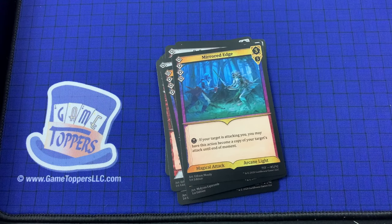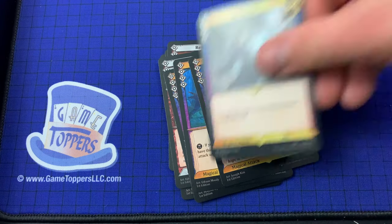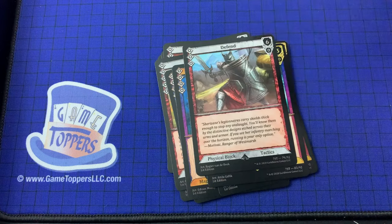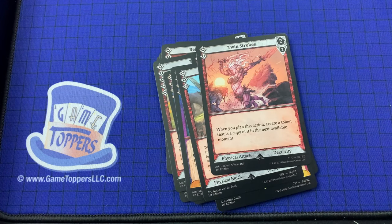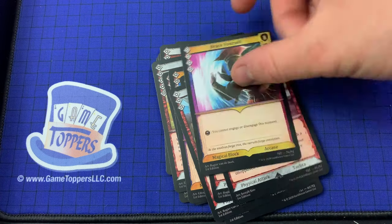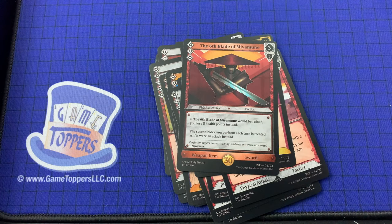Mirrored Edge, Plasma Cutter, Sublimate, Force Blister, Defend, Twin Strokes, Deadly Swing, Wave the Blade, Brace Yourself — those we've seen. The 6th Blade of Miyamun — physical tactics. If the 6th Blade of Miyamun would be ruined, you lose 5 health points instead. The second block you perform each turn is treated as if it were an attack instead. Weapon item, sword.